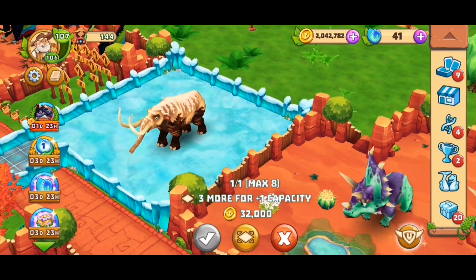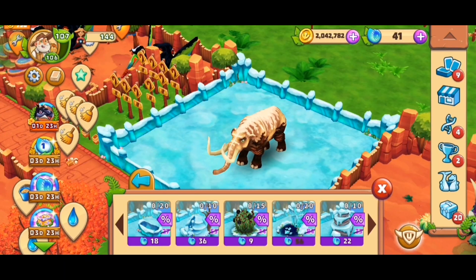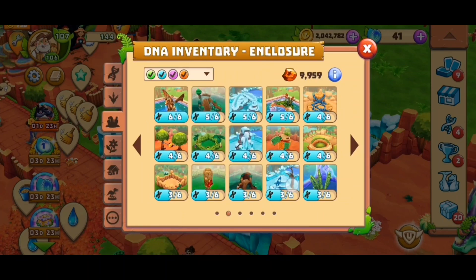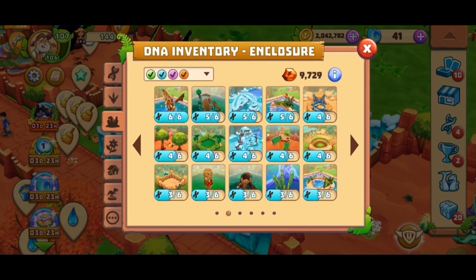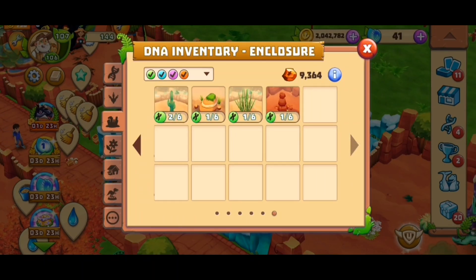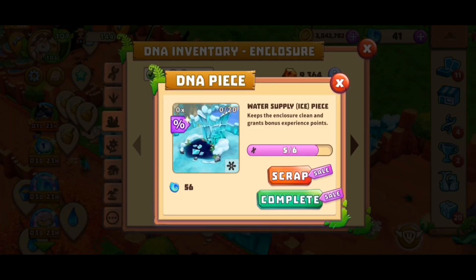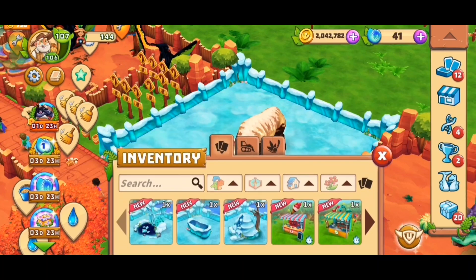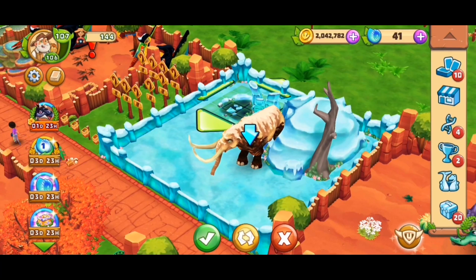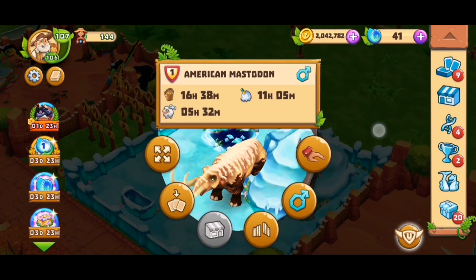We need more space for number two, so that will have to wait for later. What toy does he need? I still have nice pieces here — I'll complete this already. I do have a trough — great. Do I have a water place? Perfect, so here's all set and complete. Can I still fit this in here? Yes I do — it's so tight, I hate that. I'll need to find a different place for my American Mastodon to make it feel happy.